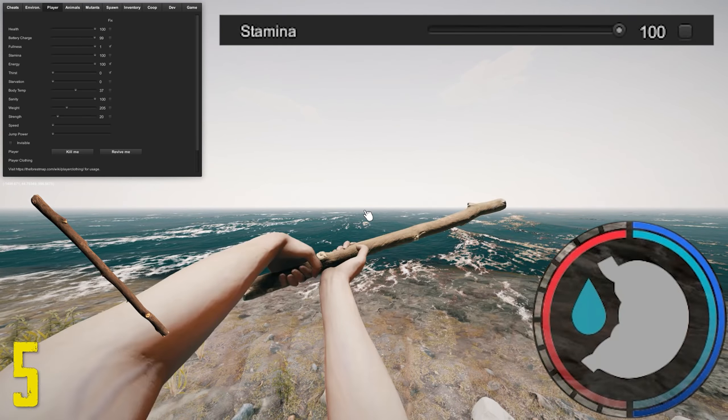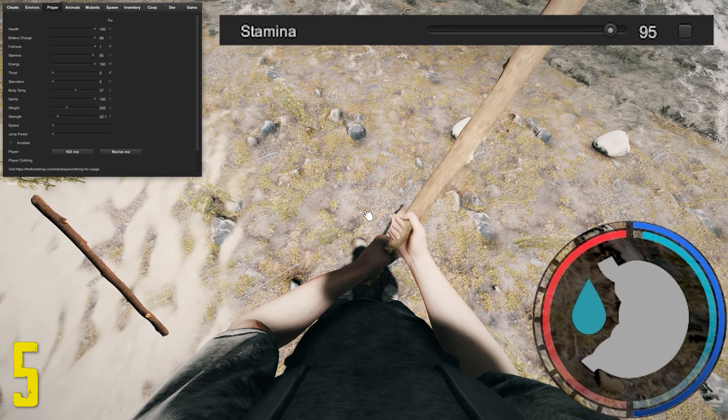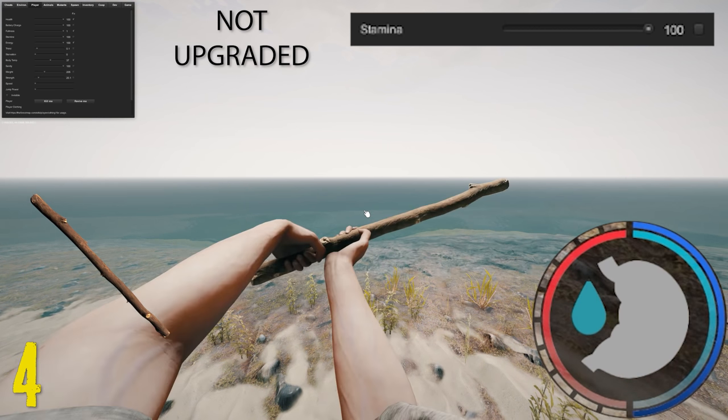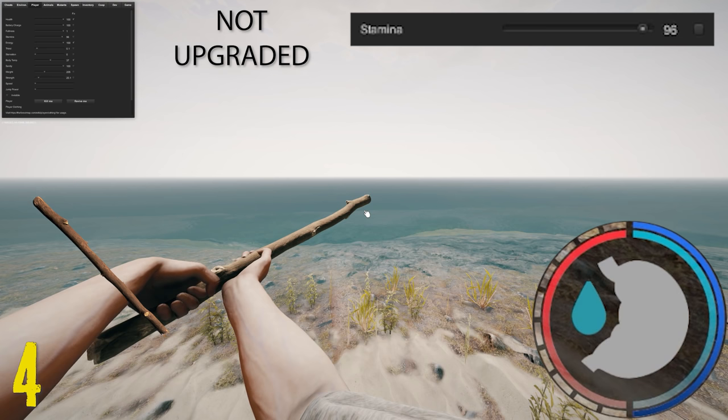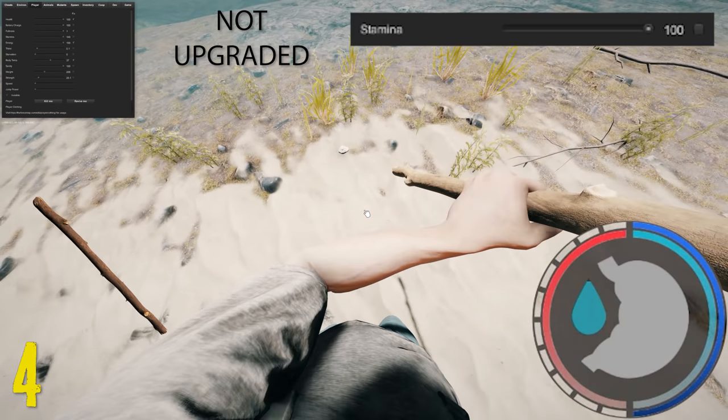Next is the upgraded stick, which uses 5 points of stamina. Its attack rate is quite slow, so you will recover your stamina before you actually run out — you can attack the ground non-stop. Next is the normal stick, which actually uses less stamina — it only uses 4. So if you're tight with stamina and you want to harvest rocks from the ground, this might be a better way.